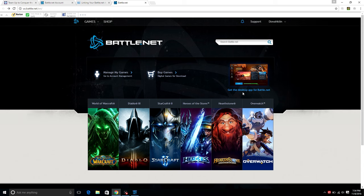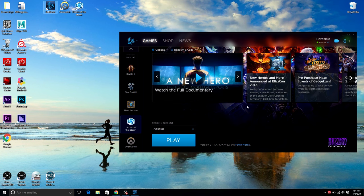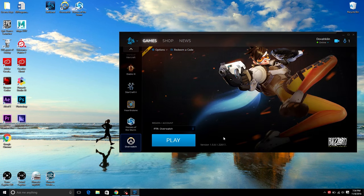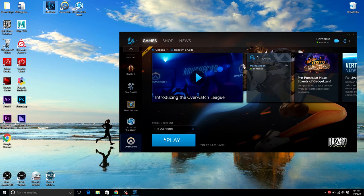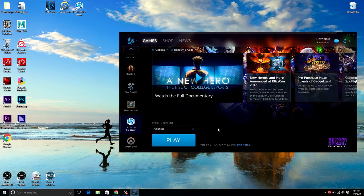Whenever you have your battle.net account set up and you've linked it to your accounts on PC or consoles, you want to download the desktop application for battle.net. What this does is basically create a hub for you to play all your games on. If I'm playing Overwatch on PC, I can just open the battle.net application, this window should pop up, and then I can play Overwatch through this app. Or I can go to Heroes of the Storm, have it downloaded, and then play Heroes of the Storm.